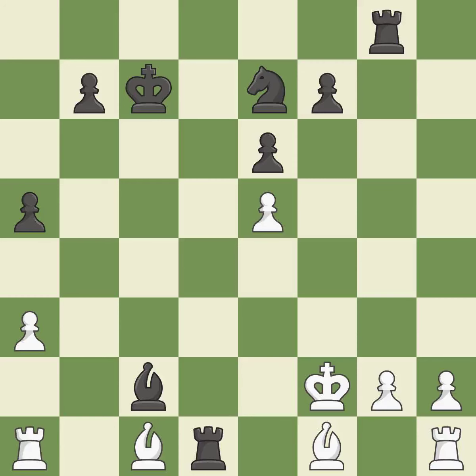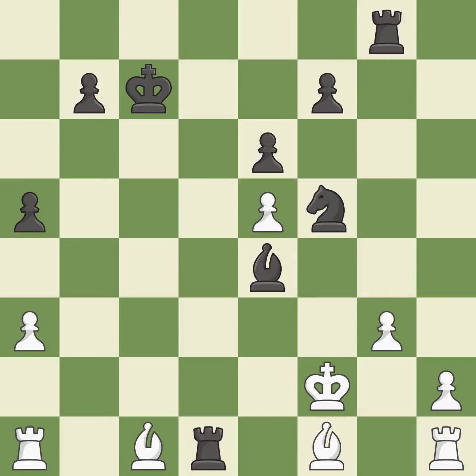This evades the check from the rook — it is best. There were worse moves, but also something much better; it is an inaccuracy. Only one move worked there, and this wasn't it. This misses an opportunity to offer an equal trade of pieces. This permits the opponent to win a tempo by threatening a rook — it is a mistake. This wins a tempo by threatening a rook and forcing it to move away. This was a game-changing move, giving Black a winning position — it is a great move.